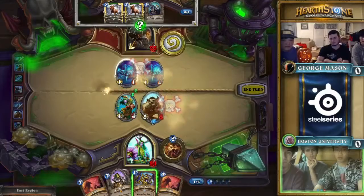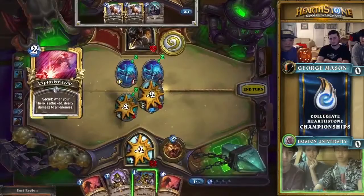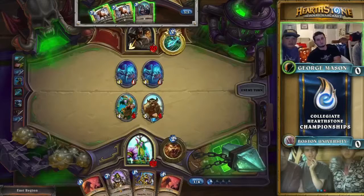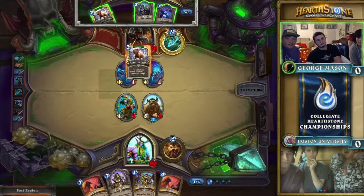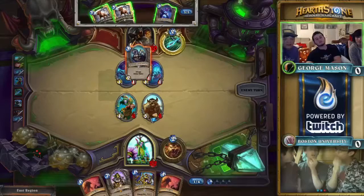It's super unlikely it's anything other than Explosive Trap right now. Wild Walker is really pulling some weight in this game — keeping that Savage Combatant alive is a huge deal because it's going to represent a lot of damage. The Arcane Golem really seals it as face hunter — great call. George Mason really has no options, they have to go rough hand.